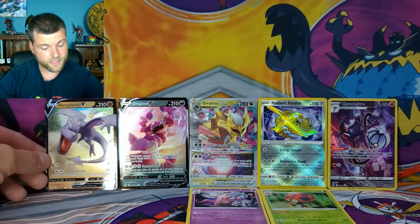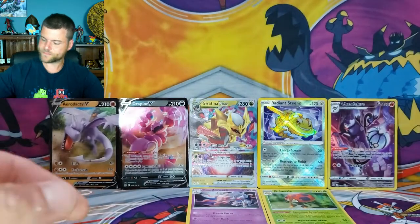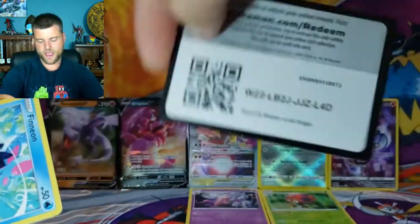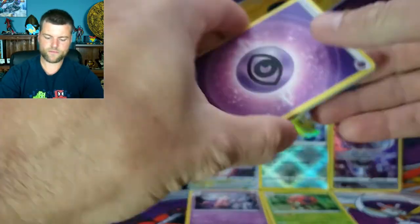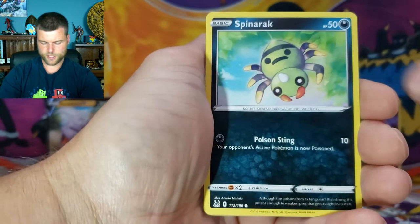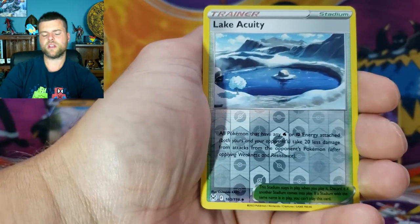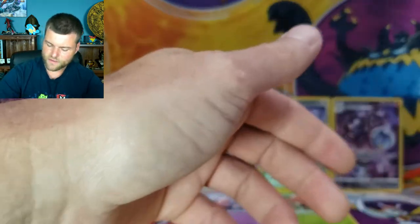Can we pull an Alternate Art in this booster box? Alternate Arts are hard to get, but they are beautiful cards. Pack seven: Energy, Riley, Gloom, Fantina, Finneon, Spinarak, Paras, Inkay, Basculin, Reverse Holo Lake — we'll say Frozen Lake, though it's not really frozen — and a non-holo Clefable. Lots of bulk going on here.